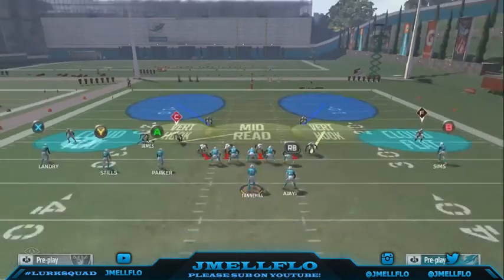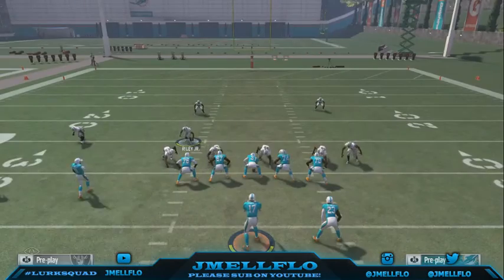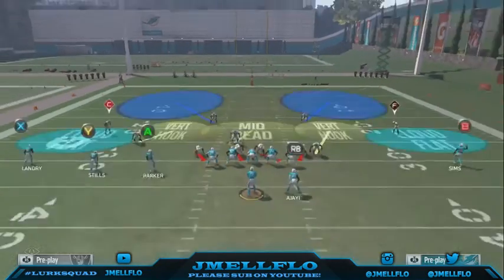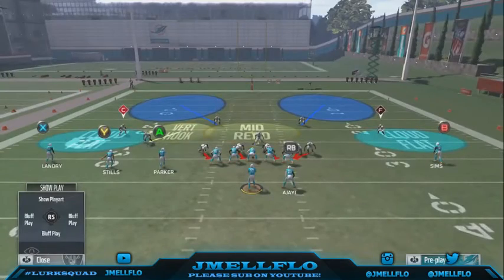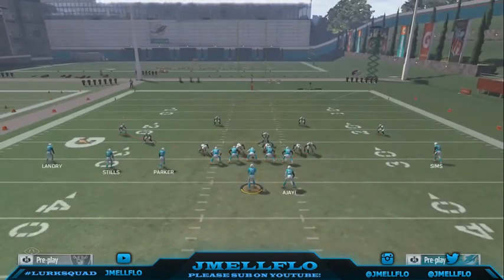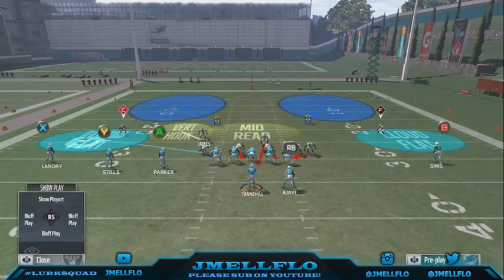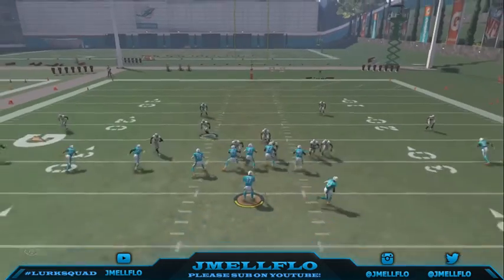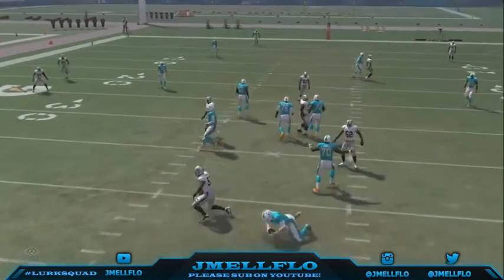Make sure you have a good linebacker here too because you're putting him in coverage. Base align, shift your D-line to the right, crash him to the right, and then re-blitz this right outside linebacker. Use an RB and right on the right stick. You can bluff-blitz this guy right here, put this guy in coverage, and then use this guy — that's what I do with my setup.